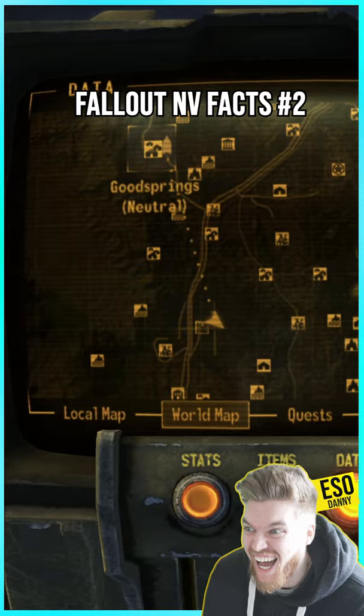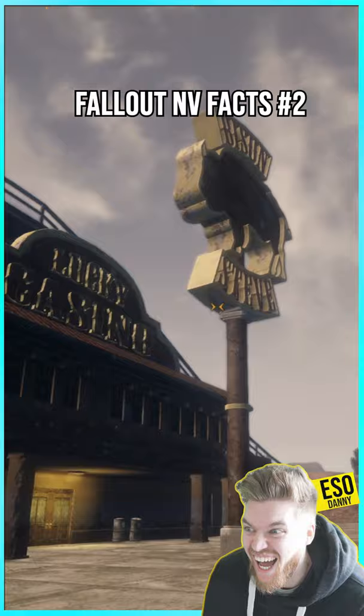To pick it up early, come south from Goodsprings to Prim here on the map. Prim is infested with low-level convicts, but within the Bison Steve Hotel you will find this iconic pistol.